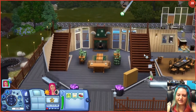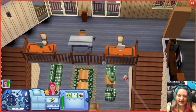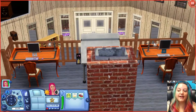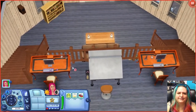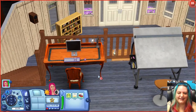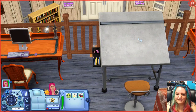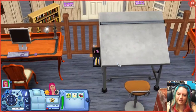It looks like there are two ways to get up — two different staircases. We come up to a little balcony area with plenty of places to study. It's kind of cool — you could be up here studying and just look down at your other Sims to see what they're doing. A little creepy, I know. We have computers here and a drafting table — you can do fashion or interior design, sketches, or practice drawing. I use this quite often.